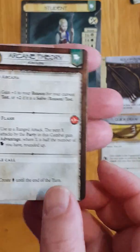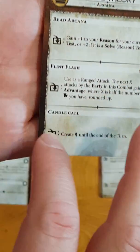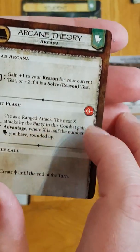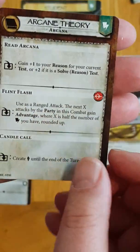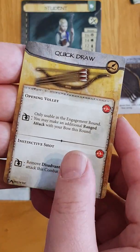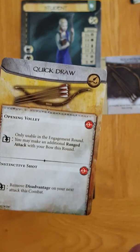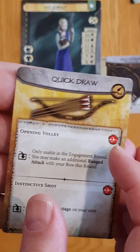Here's the arcane talent — we've got an exhaust, an exhaust, and an exhaust. You play one of these abilities; this one here is telling you it's a ranged attack. You exhaust the card when you use that ability. On the weapon talents, in this case we have an exhaust and an exhaust. Drains are quite rare because they're very powerful. Both of these are ranged attacks, obviously it being a bow.